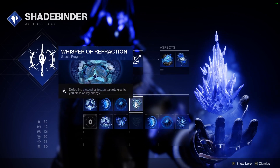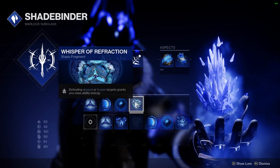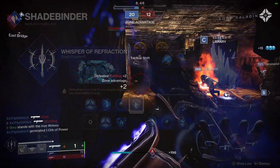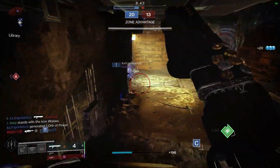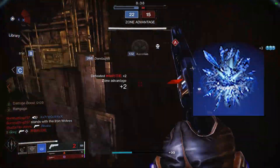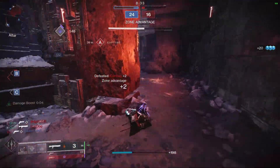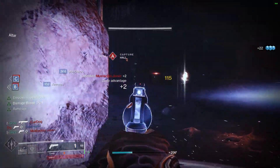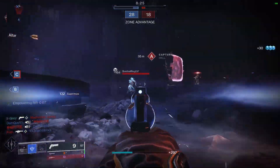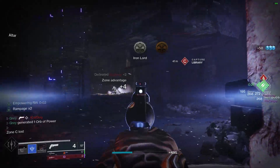And fourth will be Whisper of Refractions, where defeating slowed or frozen targets will grant us class ability energy, giving us our Empowering Rift back even faster. I also want to give a quick shoutout — Whisper of Shards actually doesn't proc off of frozen enemies. It only procs off of the glacial crystals that you can spawn with the glacial grenade. The plus 10 resilience is really nice, but I feel like it's better utilized on either Hunter or Titan, since Warlocks don't get much benefit out of that glacier grenade.